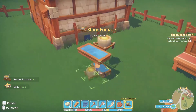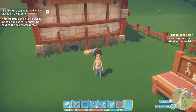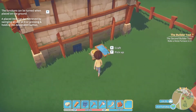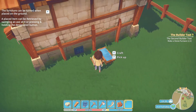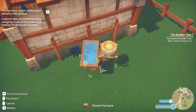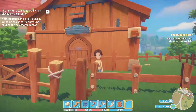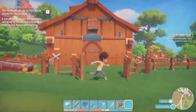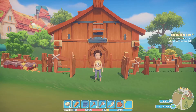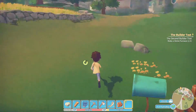We can go ahead and put the furnace down somewhere — I'll put it right here. Furniture can apparently be rotated, which I didn't know. Let's try to pick it up — oh yeah, that's cool. I don't care for that but we'll do it. Let's try to get a thumbnail now — put it just like right here, boom! Thumbnail picture taken. Now we can go ahead and complete our builder's quest.